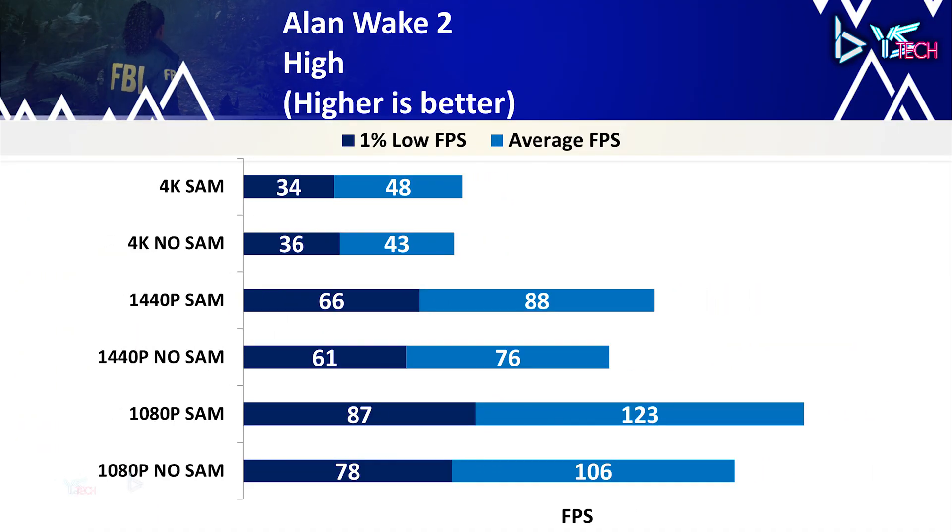The first game is Alan Wake 2 on high settings. At 1080p, SAM on achieved 123 FPS average and 87 for 1% lows, versus 106 average and 78 for 1% lows with SAM off. At 1440p, there was a 15.8% uplift in average FPS, and 1% lows improved by 8.2%. At 4K, they're pretty much the same, with just a 5 FPS difference in average FPS favoring SAM on, and a 2 FPS difference favoring SAM off on 1% lows. Overall, decent gains at 1080p and 1440p, but not much at 4K.